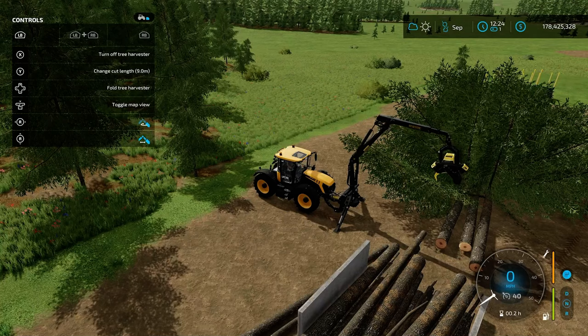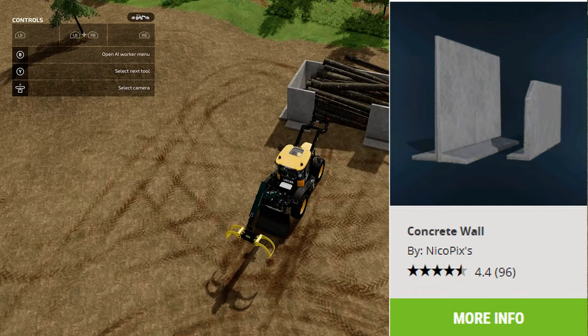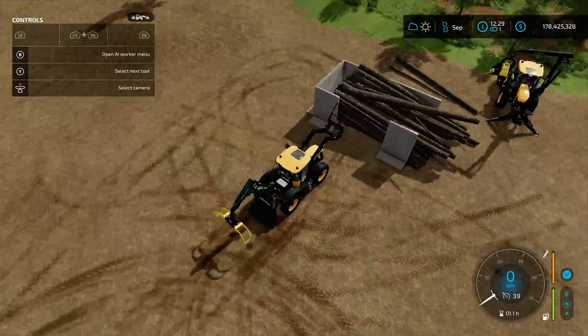This little box we're using to store and accumulate lumber is made using the Concrete Wall by Nico Picks, found under Decorations in Mod Hub, and then under Decoration and Others in your build menu. It really just helps to keep everything neat and tidy and makes it a lot easier to grab and load onto a trailer.